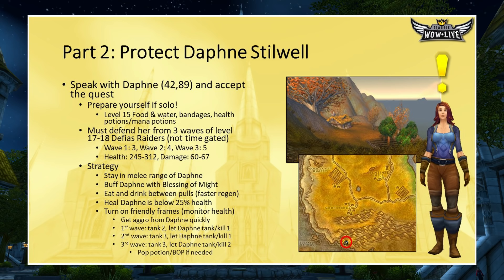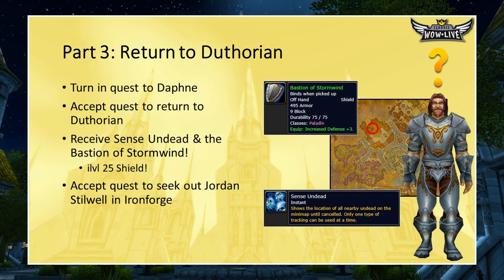The third and hardest pull is five Defias raiders. Pull three of them off Daphne and let her tank two. Make sure her health doesn't dip below 25% — if it does, throw a heal. If you get low yourself, consider Lay on Hands or Bubble to extend your life. After killing all three waves, the mechanic ends and you can turn in the quest. I tried this myself — it took a few attempts, but you can solo this at level 20 if you're smart with cooldowns and keep Daphne alive. Also, give Daphne the Blessing of Might — it'll help her kill mobs faster.